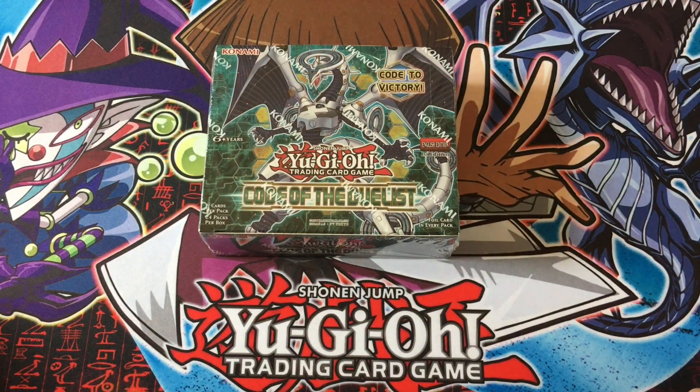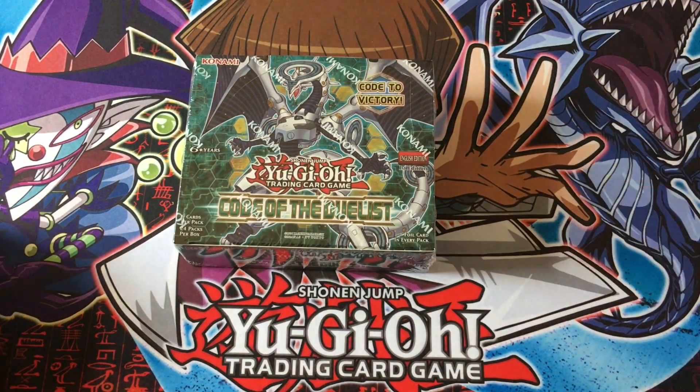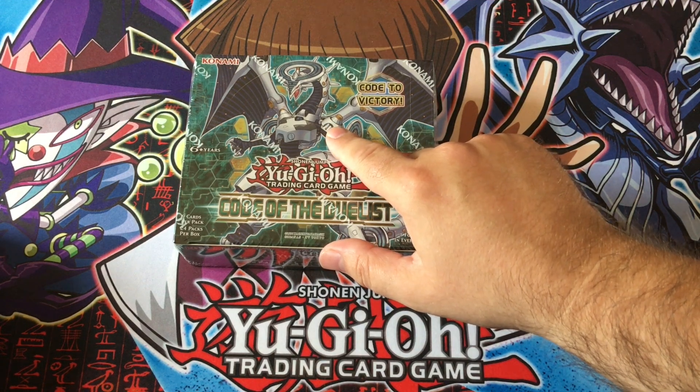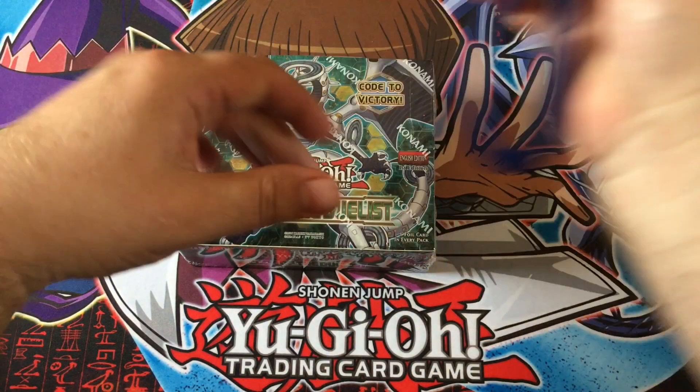Hello and welcome back, I'm Mike, I'm Ryan, and today we are doing an unboxing of Code of the Duelist. It's finally here — it is links, actual link support, proper link support. With this one being one of the most sought after, as far as I can tell, is Firewall Dragon, and a lot of people are after Topological Dragon as well.